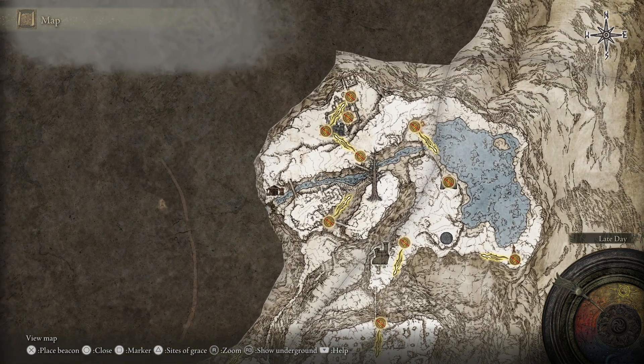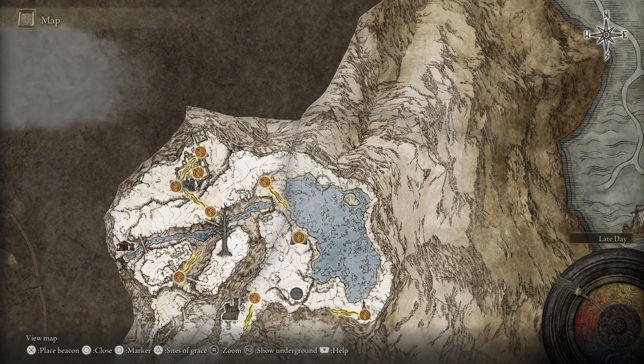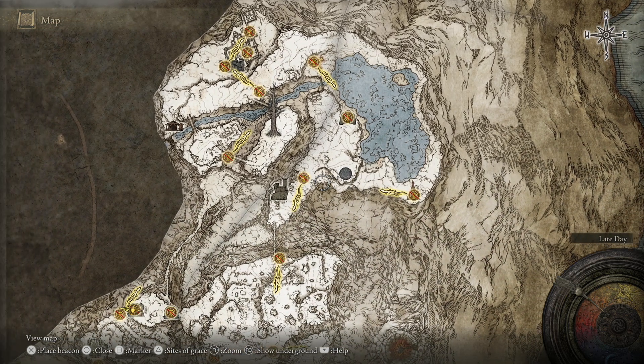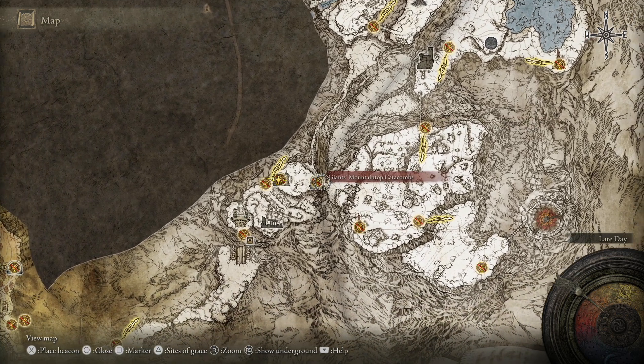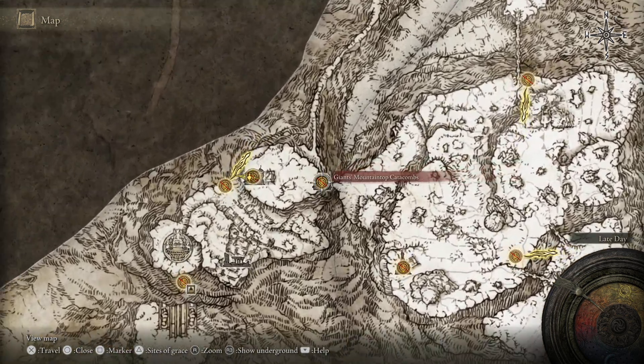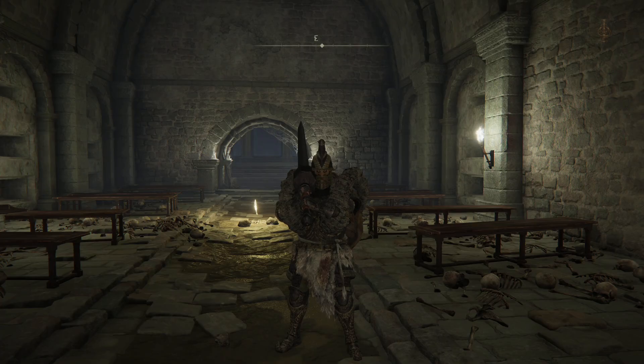You'll then have to go west once you hit the river, come on up across the bridge, take all of this route here past the lake, come on around and across the chain from the Giant's Grave post. You'd need to come on across this way and then jump across this little bit of land here to finally reach the Conquering Heroes' Grave.